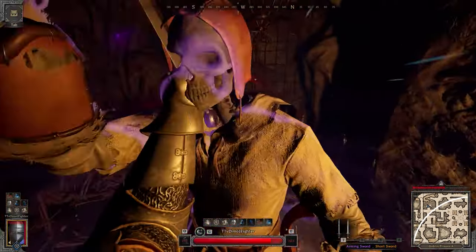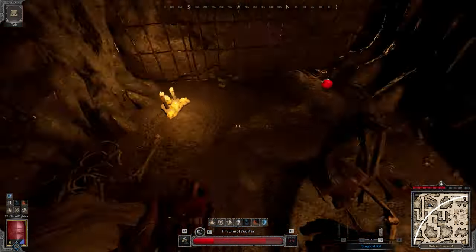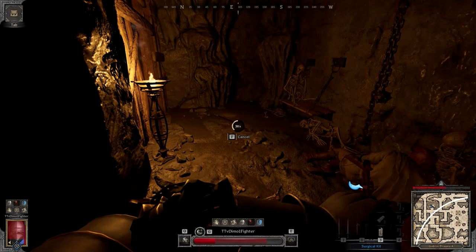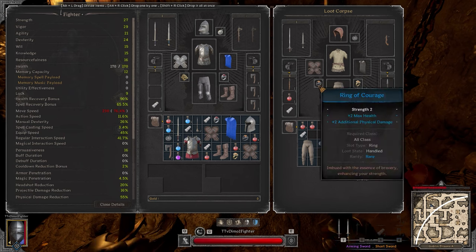GG, brother. I literally waited for you to get to this corner. Oh my god — if only you knew I wanted you to get in there. GG, brother. Shy boy.